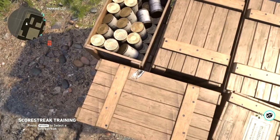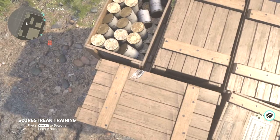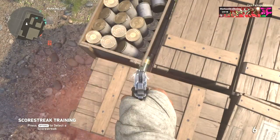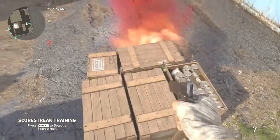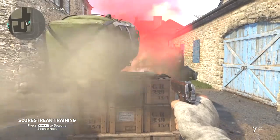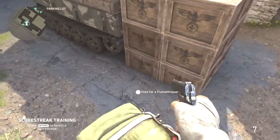Just line yourself up right here — I have this in normal mode and in slow motion so you can see. Try to line up right where that bullet is, right where that shot is, and line yourself up with the other crate. You'll want to watch this video back multiple times and use the YouTube slow playback to make it even slower.